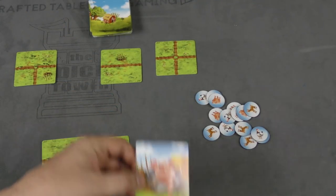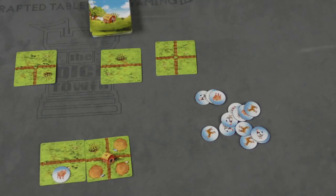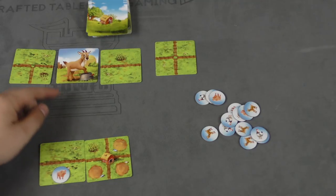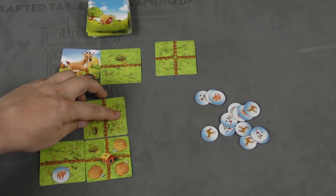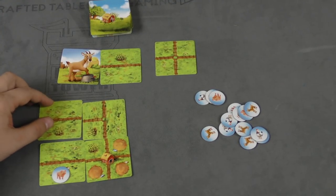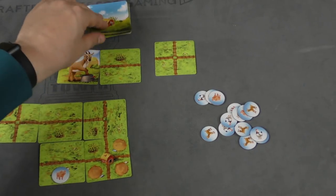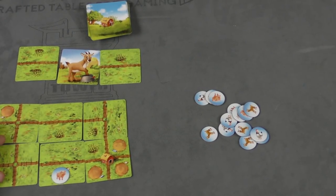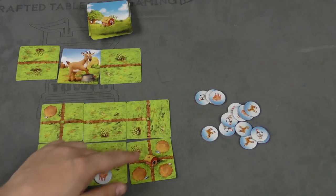If you take a card with an animal on it, you'll take that animal and put it in one of the open spots for animals. Sometimes the card might show two animals. I could take that goat, or I might try to enclose my pen. There are also crops out there, and you'll want to eventually close these crops in because enclosed crops at the end of the game are worth one point each. So you can see here I'm going to be getting three points at the end of the game.